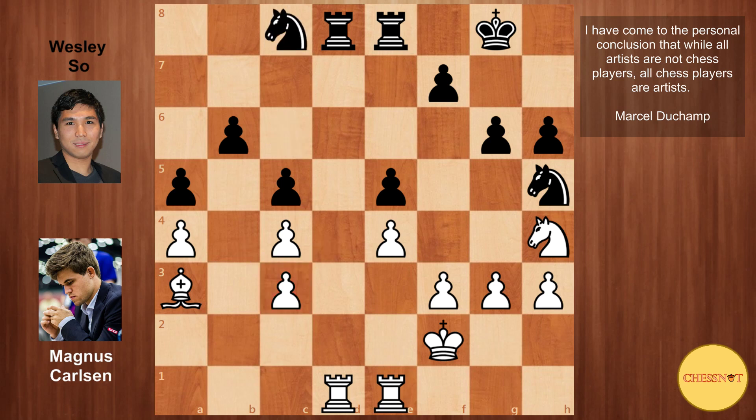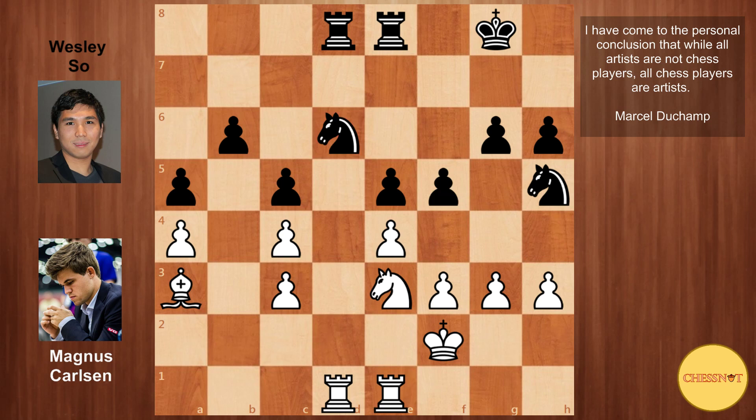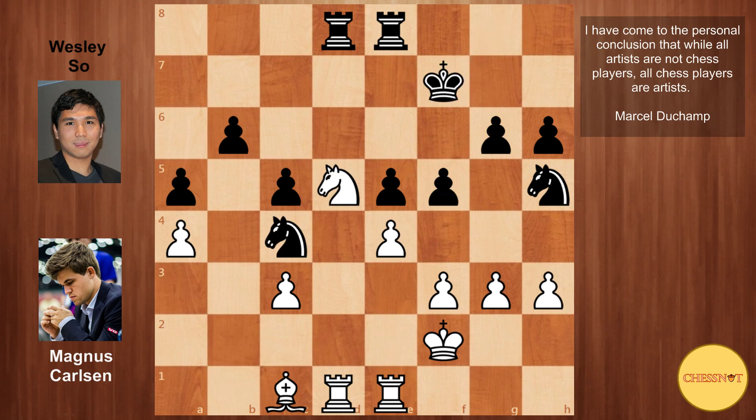Instead, Nc8 seemed more logical, where black would eventually pressure c4 and e4 with Nd6. And after Ng2, Nd6, Nd3 — now with the knight on d6, it's possible to break with f5. Note that black's active play doesn't afford white enough time to pile up on the b6 pawn. Also note that it's not possible to defend the h6 pawn with Kg7 or Kh7 — if Kg7, then Nc7 wins material; and if Kh7, then g4, with Nf6 soon to follow.